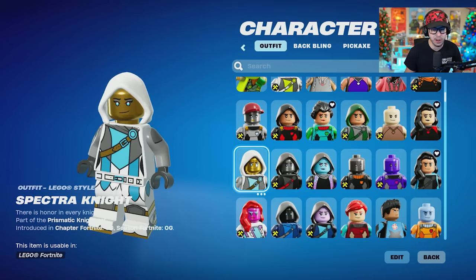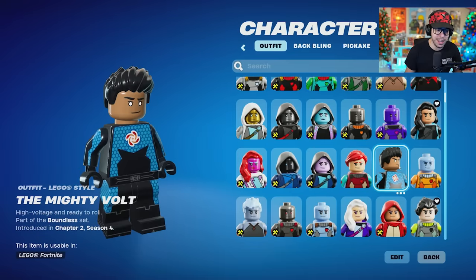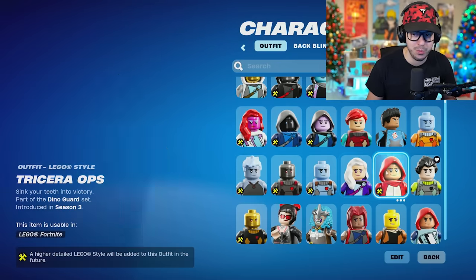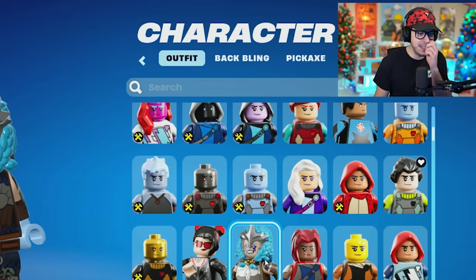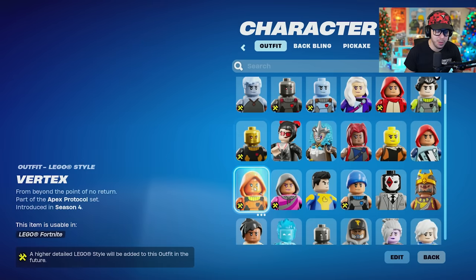I'll probably skip over a lot of the ones that are incomplete since they will be changing in the near future. But it's cool that Fortnite decided that if you have the Fortnite skin, we'll give you the Lego skin. I think that's really, really cool. And I guess they didn't have to do that, but they did — so good stuff. It does make sense if they're collabing Fortnite and Lego to do that. Smart move overall.